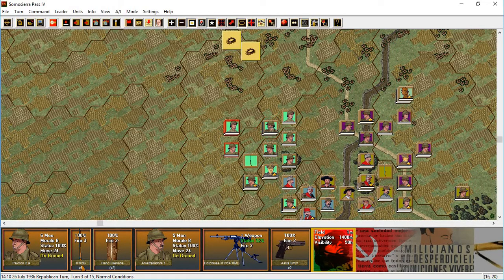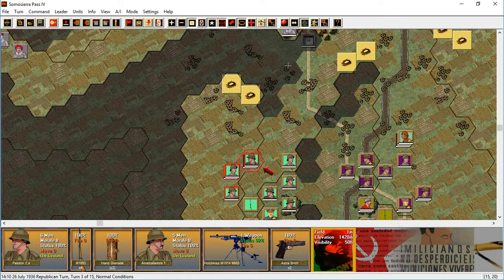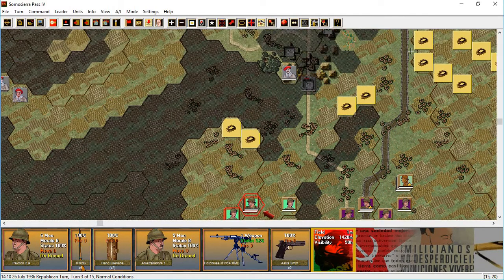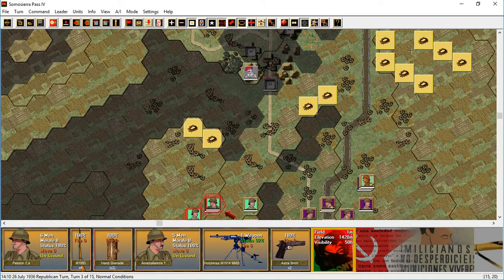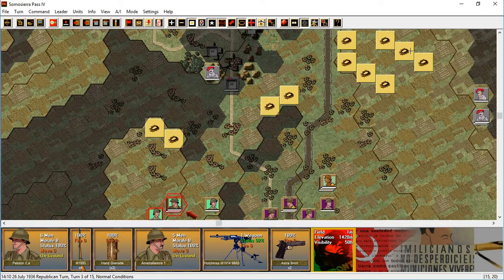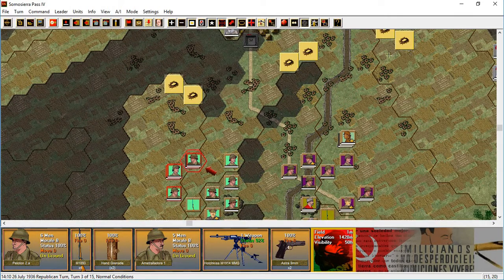The machine gun goes up — what are they seeing? They're seeing both of those improved positions there. That's actually a good vantage point. He sees everything that is identified so far.